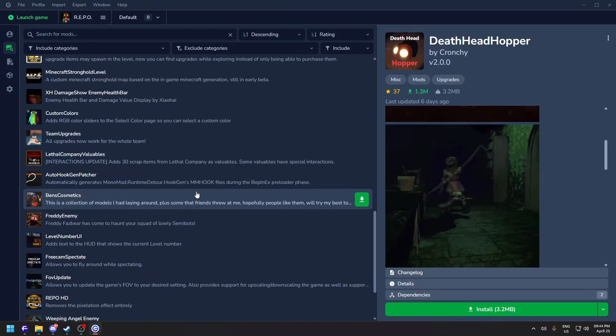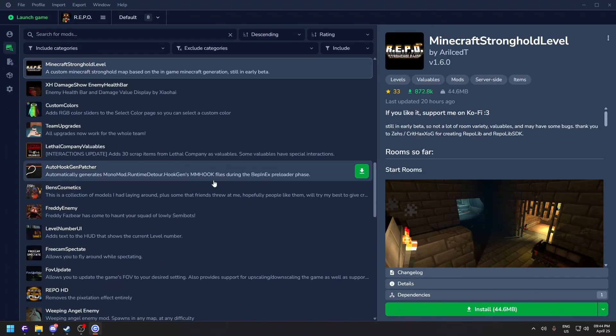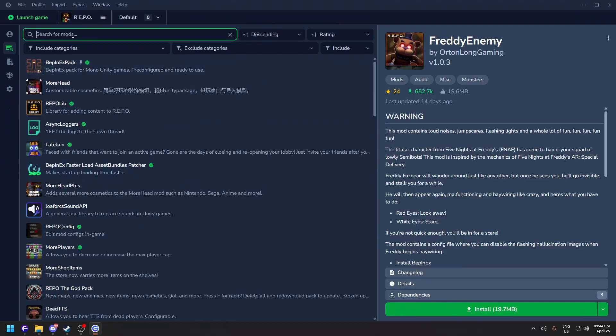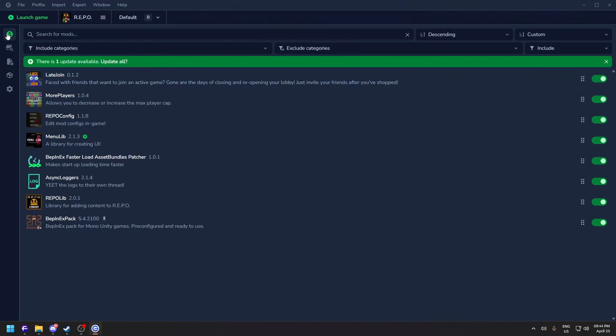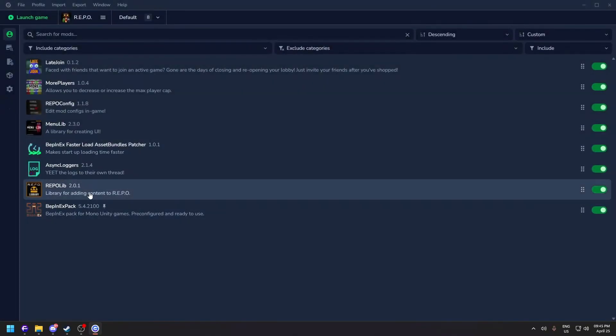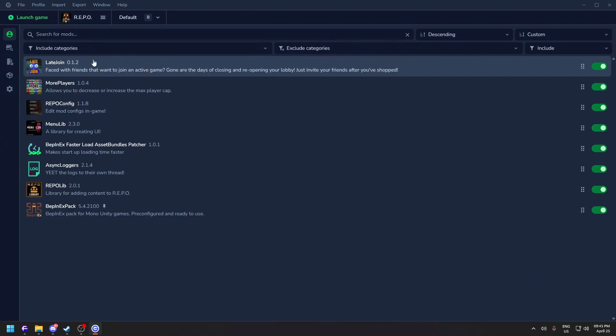There's also the Minecraft Level mod if you want to install it, plus a Freddy mod — pretty scary — and Chicken Jackie, which is one of the best mods out there. Now let's go back to Manage Profile. You can see the full list of installed mods. There's a new update available — click 'Update All.' MinoLib had a new update, click the update box and the mod is now updated.